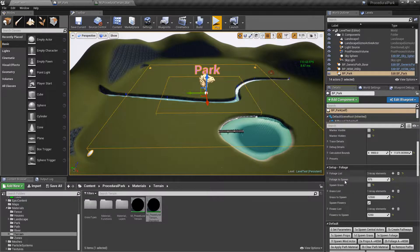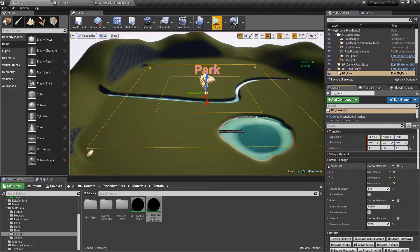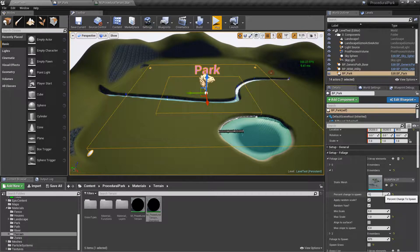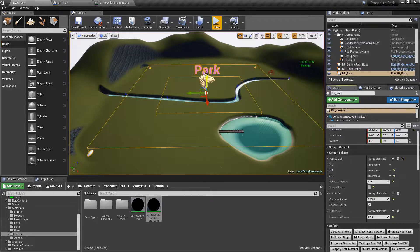For foliage I've added the ability to set a spawn rate — a percent chance to spawn for each foliage type. For example, I'll set one tree to zero percent, the Kite Demo Scott Spine tree to 20 percent, and the hill tree to 100 percent, so the spawned foliage will be a mix of those two trees.